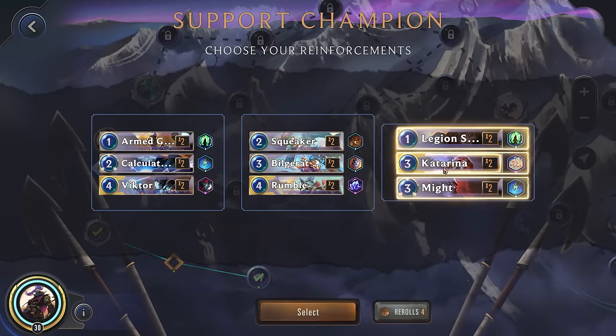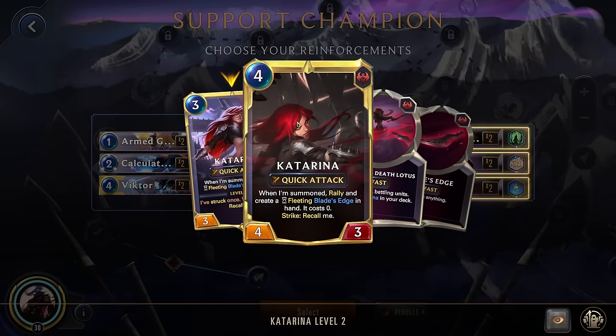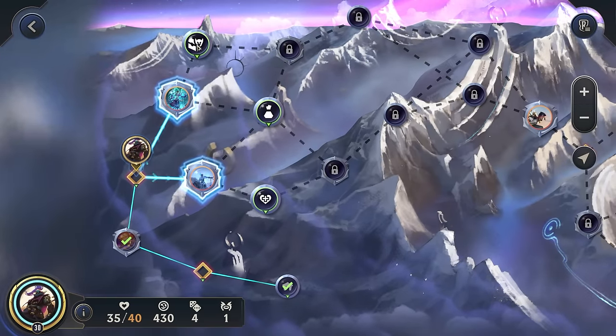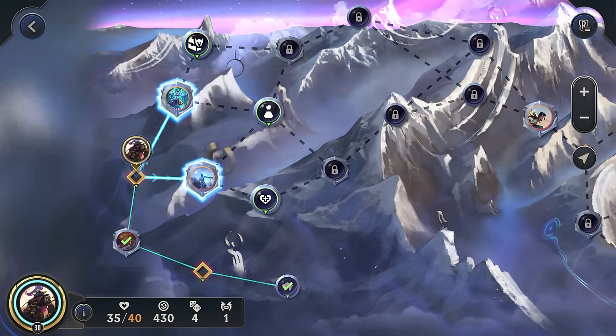Victor — we're going to go with Katarina because a one-cost Katarina will be pretty broken. We can use her as a very cheap rally and we want to keep attacking as much as possible. Champion item chest, definitely what we want. Karma will be a bit of a pain but we'll see what we can do.